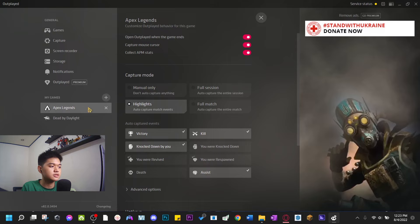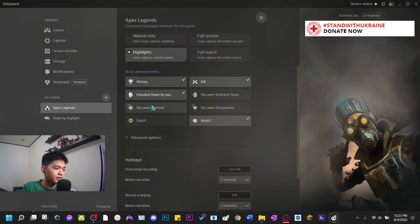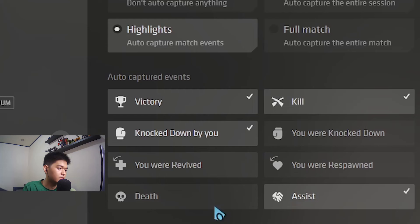It depends whether you want to capture a full session or just highlights — that's up to you. I like to highlight all my wins, knocks, kills, and victories. You can actually choose which events get recorded. I don't like recording myself dying, so I leave death out.